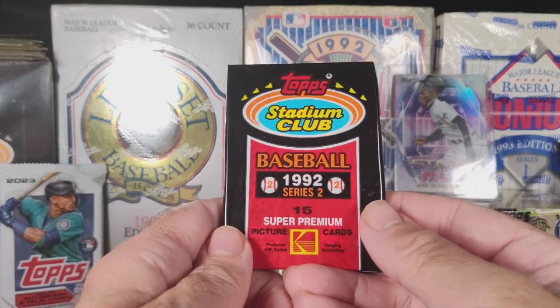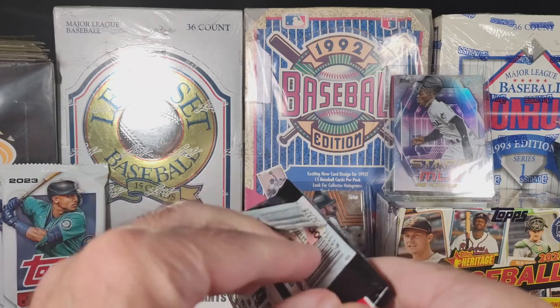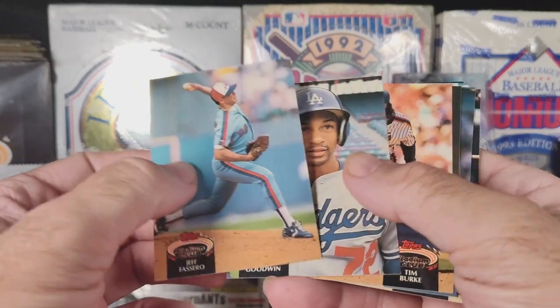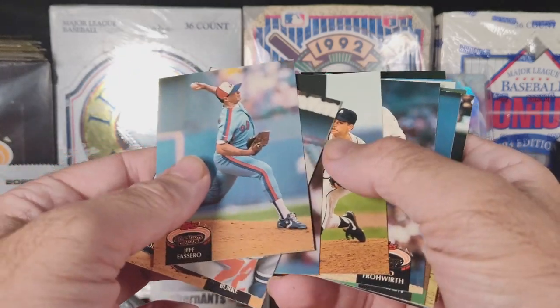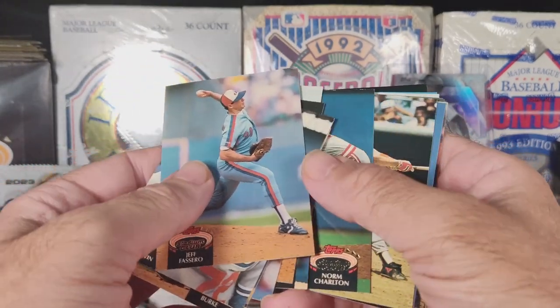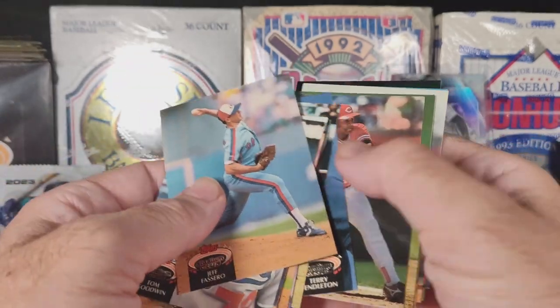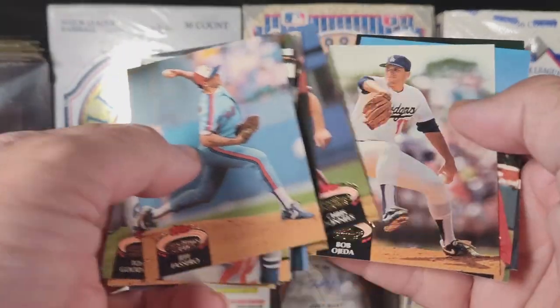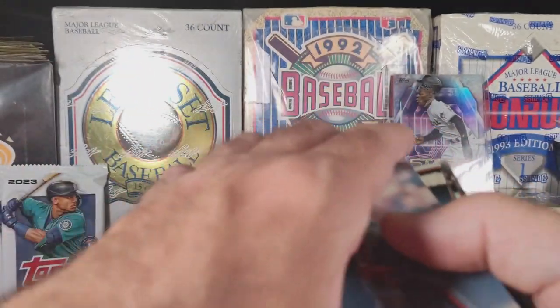Moving on to the Series 2. Topps Stadium Club 1992. Here is our Series 2 cards. I'm not recognizing any of these players yet. Billy Ripken — maybe. We will know more once we get them priced out. If you see somebody you like, let me know. That is our Series 2.